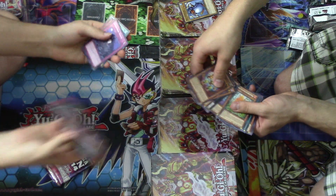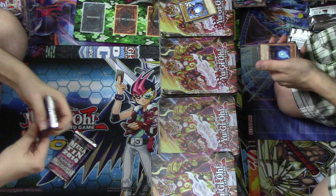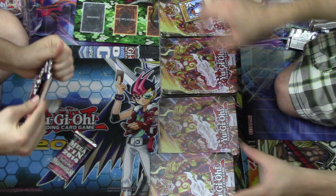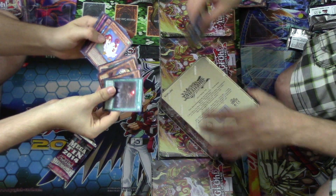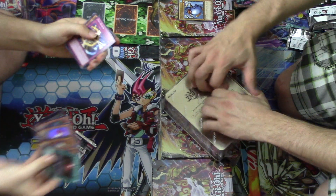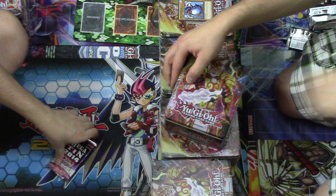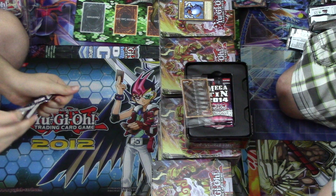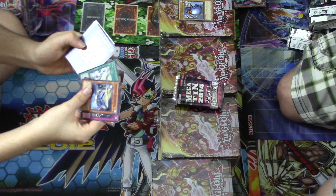I got Crimson Knight, Shared Ride, and Traptrix Trap Hole Nightmare. I've got more packs than you open though. Do you have a Bolt Penguin? Mobius the Mega Monarch and a Star League or whatever. They put Mobius the Mega Monarch in it? Yeah, Mobius and the Rock one. Thessalus was out of the newer set. Bujin Susano, Medley of the Trees, and Mariana the Sunflower Princess.